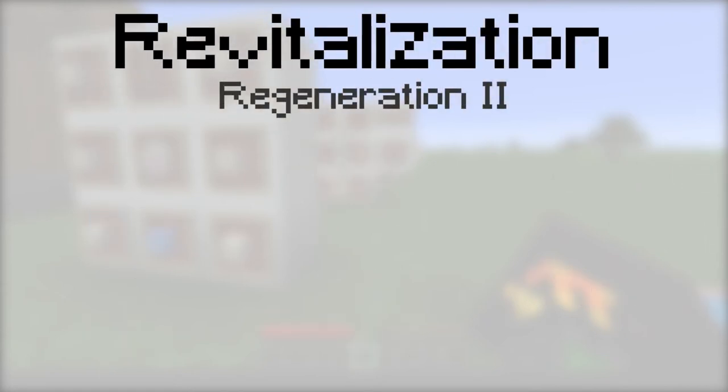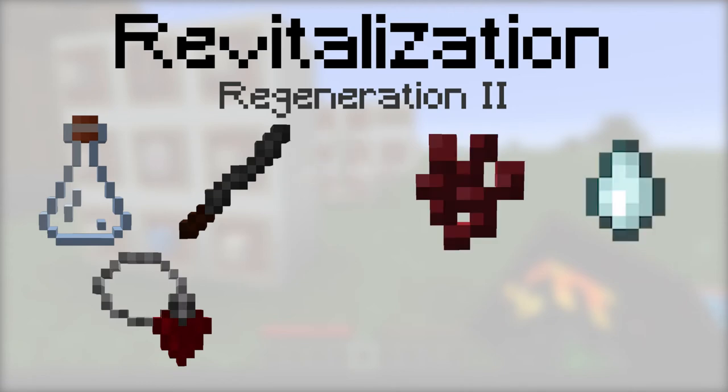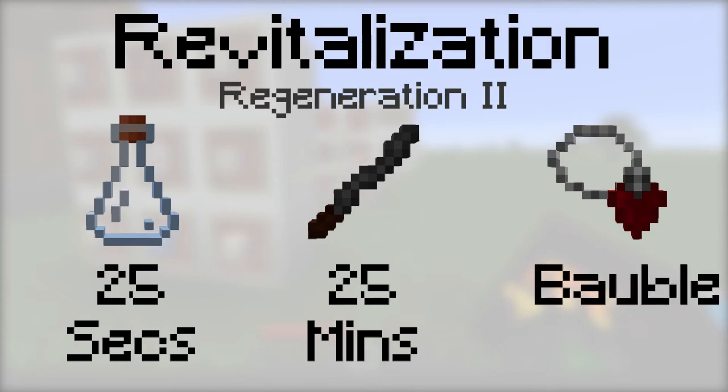Revitalization provides the regeneration 2 potion effect. To make it, place either a vial, an incense stick, or a tainted blood pendant, then a nether wart, a gas tear, and a glowstone dust into the botanical brewery. The vial will last 25 seconds, the incense stick will last 25 minutes, and it can be equipped with a tainted blood pendant.